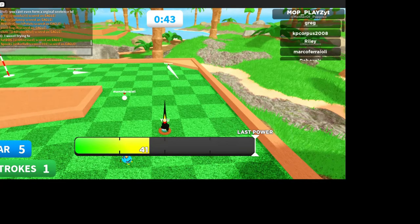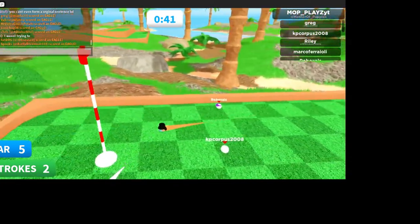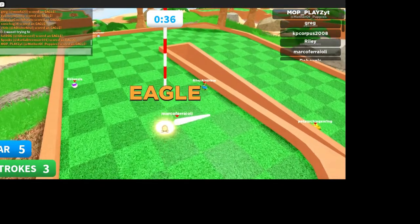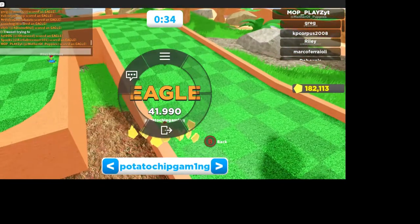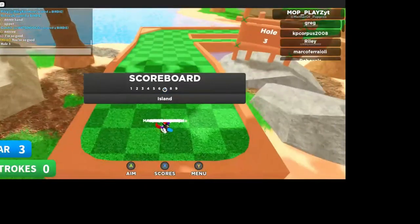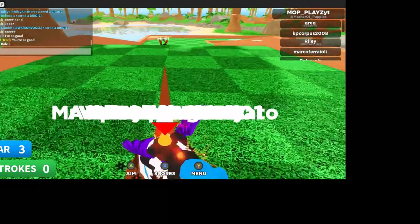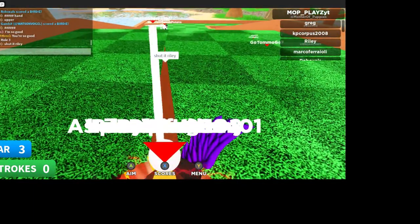Something else I figured out — within the first five blocks, each block is like five points of power. Good for an eagle!